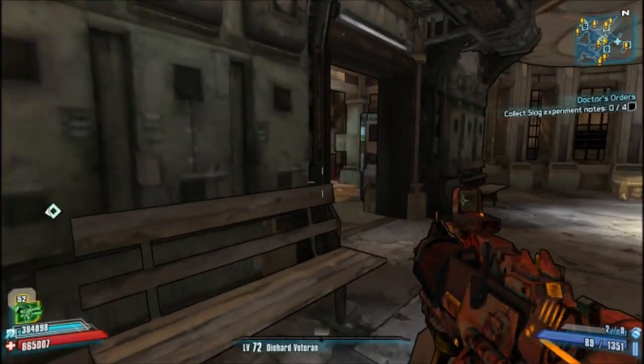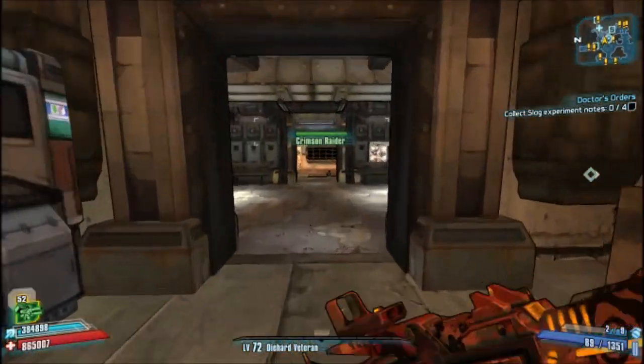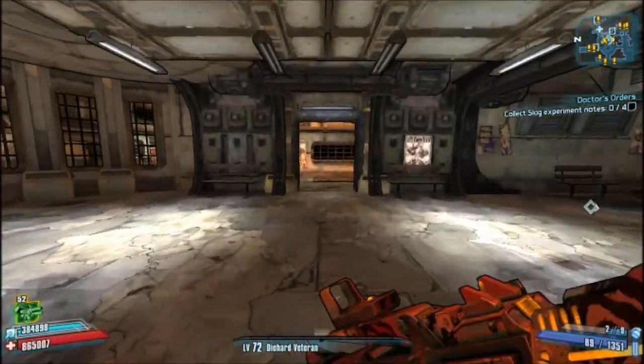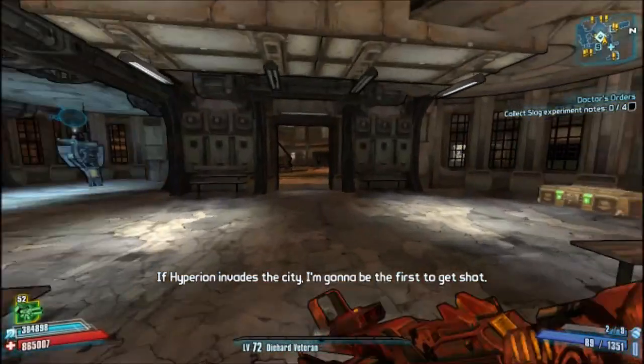What is going on guys, it's Mr. Quaint Pictures here and I think I found a new exploit and a new glitch. This is going to be destroying raid bosses and enabling you guys to have a super powered character.